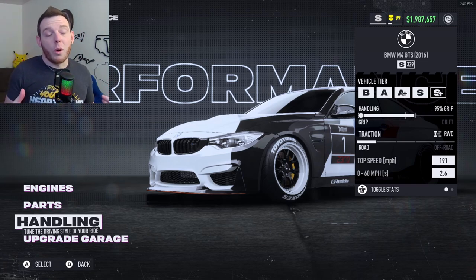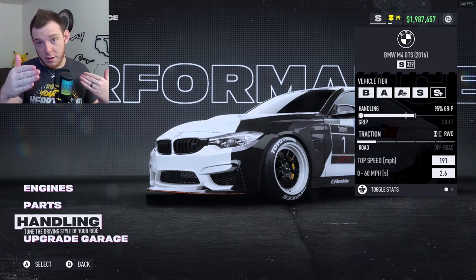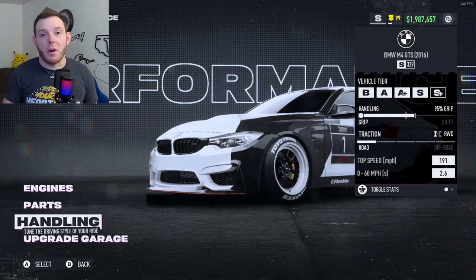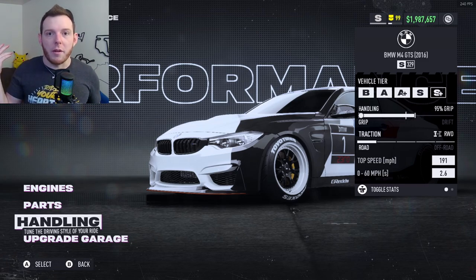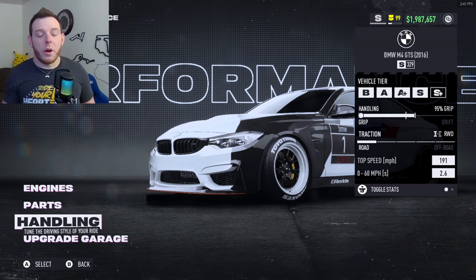Quarter mile times — they're cool, but it's from a dead stop to 1320 feet. Your trap speed in these type of cars is going to be maybe 130, 140-ish — what a 10 or 12 second drag car would do. That really isn't a statistic we care about. So throw away the quarter mile time. The quarter mile will give you more information than the 0-60 does, but really you want to look at horsepower, torque, and just drive the car.